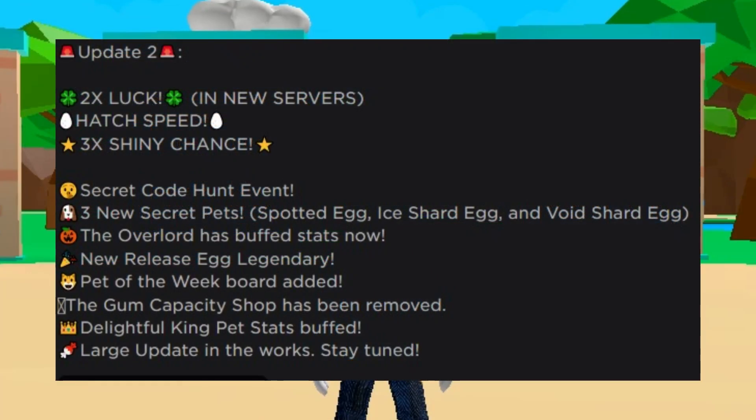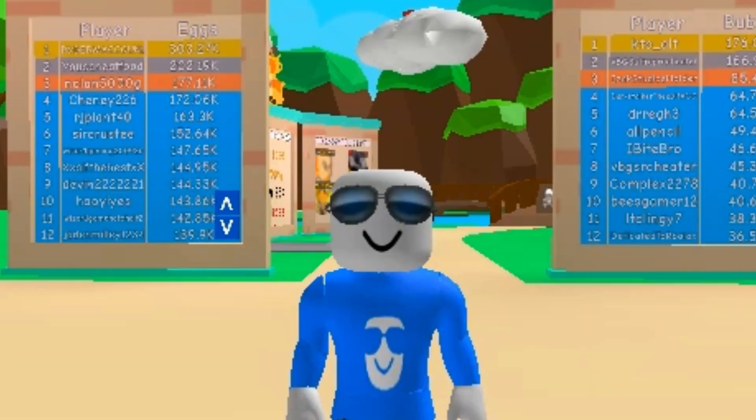As of right now, it is update 2. We have a Luck, Shiny, and Hatch Speed event. There's a Secret Code Hunt going on. We have new Secret Pets and Secret Pet stats that have been buffed. New released Egg Legendaries. We have a Pet of the Week board somewhere. Another Secret Pet buff stat. And a large update is in the works — something nice to look out for if the game doesn't get taken down, of course.